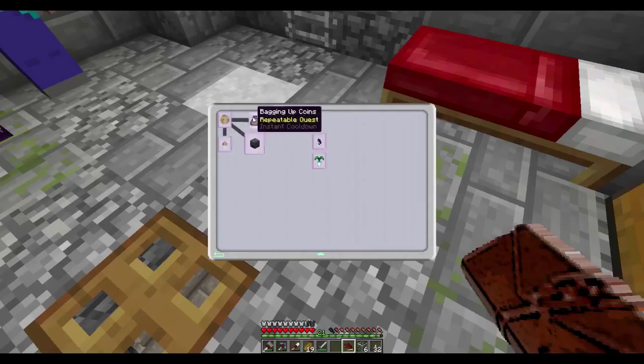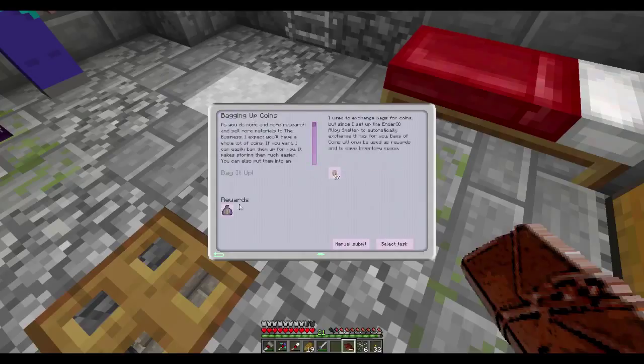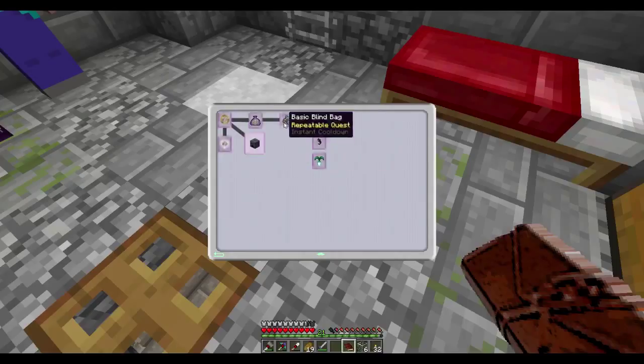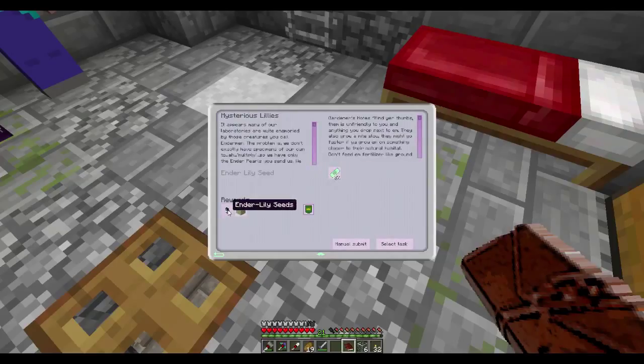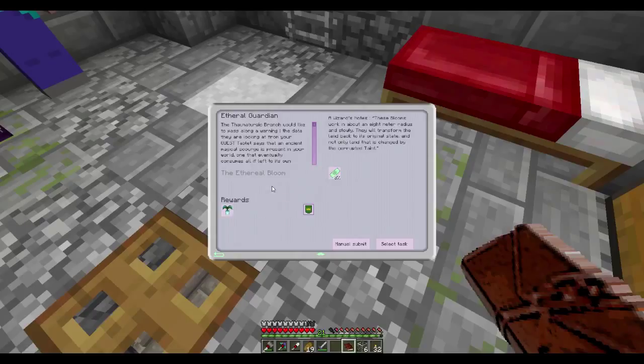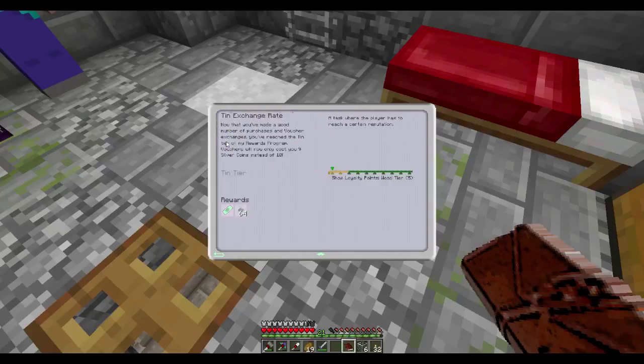Submit 10 coins and get this - begging 50 silver coins to a bag - 25 vouchers for one basic blind bag. That seems like a bit of a ripoff to me. 54 and an ender pearl which could be pretty good. How do we earn reputation? Now that you've made a good number of purchases and voucher exchanges, you've reached the tin tier of the rewards program. Vouchers will now only cost nine silver coins instead of ten.